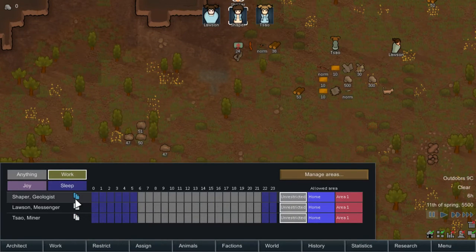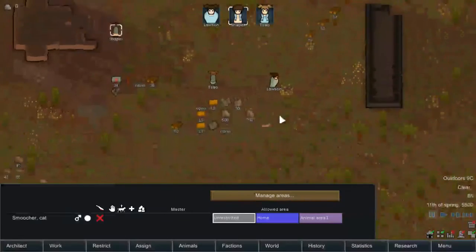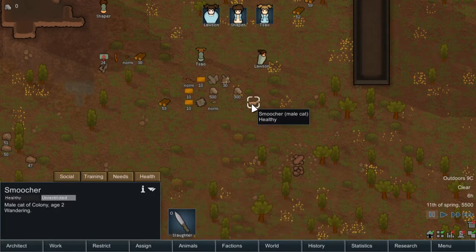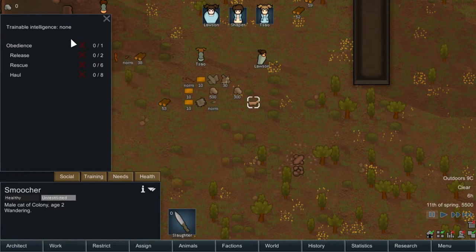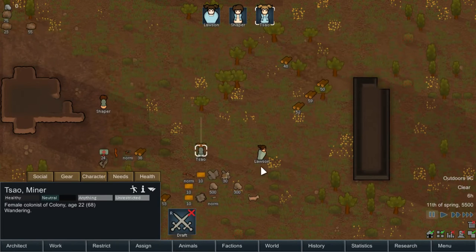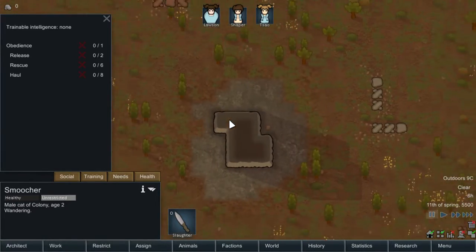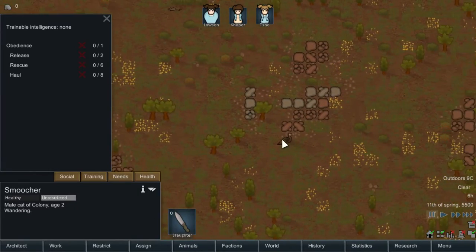Restrict — this basically sets up their schedules. You can set it up so they'll do anything, they'll have a time for joy, and they will sleep — set up to get eight hours of sleep. Again, more advanced play. These are the animals we have available. As you saw when we started, we have one pet, so we can set up the pet to be trained. First we'll need to do obedience, but I don't think we have anyone who can train. We may need to tame a more intelligent animal for a pet — usually like a dog, or even a fox. Probably not a turkey.